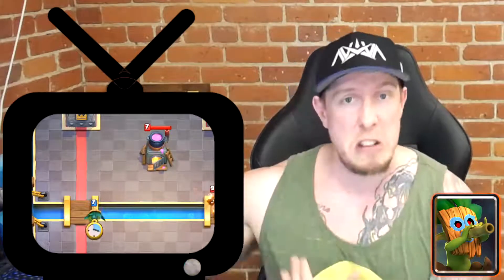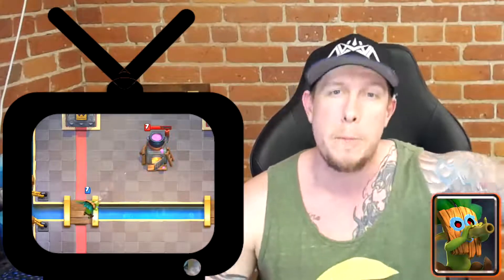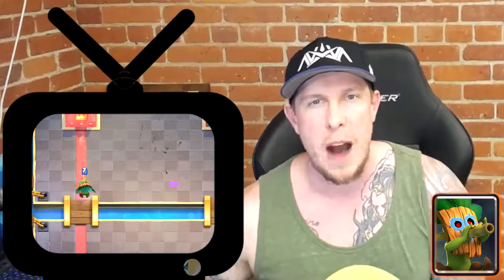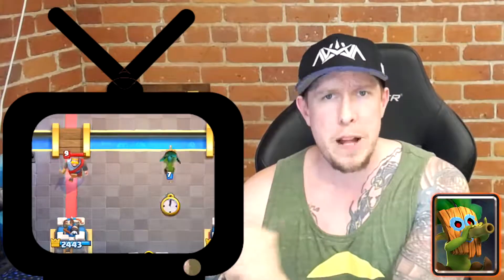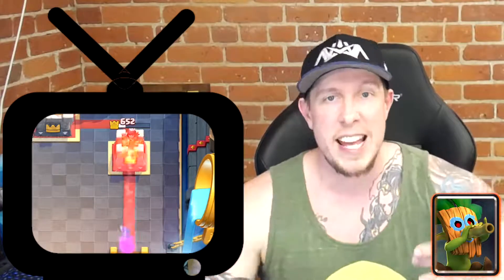Number six on the list is the Dark Goblin. He's actually a pretty strong card. Everybody compares him to the Princess, and it makes sense — both are three elixir with relatively long range — but they're much different and Dark Goblin has value the Princess doesn't. Although he can't hit the Princess Tower from the bridge, a lot of good players know how to play him so they're always getting a lot of value. He can take down harder units than the Princess can handle, and good players will use him in the opposite lane on defense, forcing the opponent to answer in a lane they don't want to. He fires really fast, and again, he has high win rates but pretty low use rates.